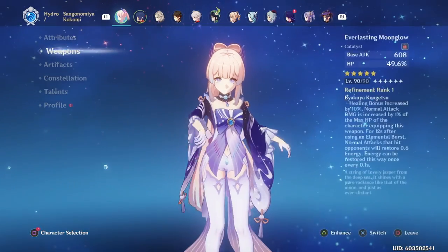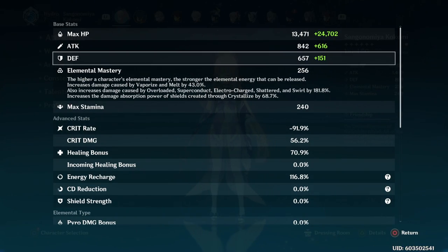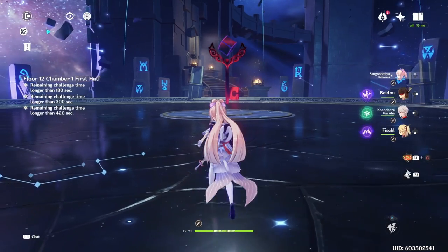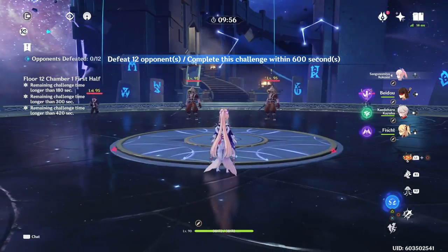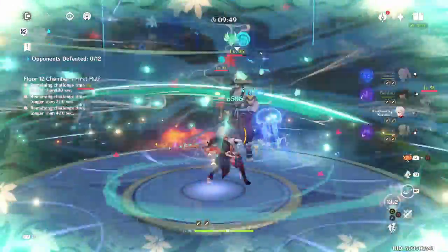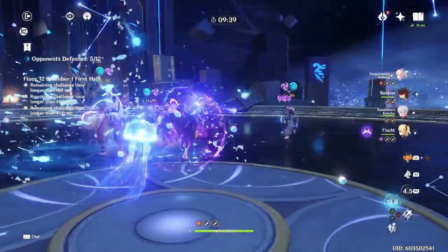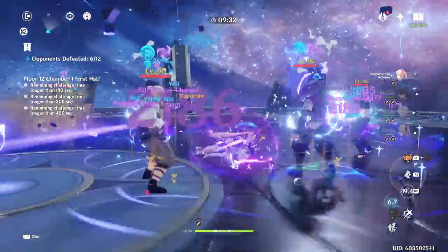However — huge note — you have to be able to constantly apply a different element in order for this to be worth it. If you cannot apply an element consistently, then this is not worth it and you should 100% stick with an HP sands. I tested this numerous times in Spiral Abyss and while it wasn't much faster, I did end up getting faster times overall. This worked best with an Electro Charged team because I was able to constantly proc Electro damage. Very similarly to Yoimiya who favors Overload damage, it seems as though Kokomi actually favors Electro Charged damage. So by pairing her with characters like Beidou and Fischl, and adding a character like Kazuha to reduce their resistances, you're able to start obliterating enemies pretty quickly.